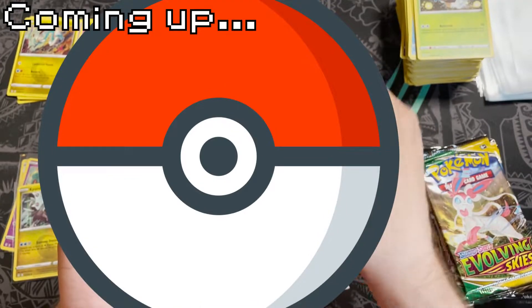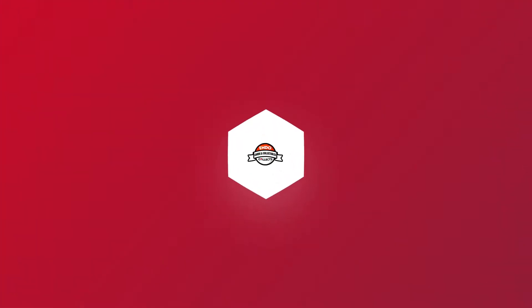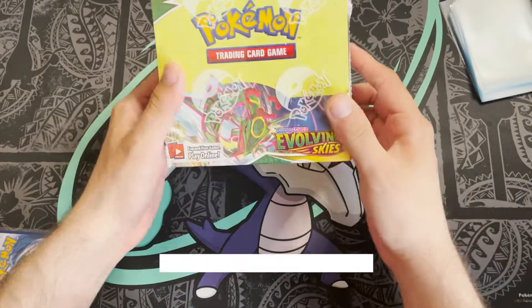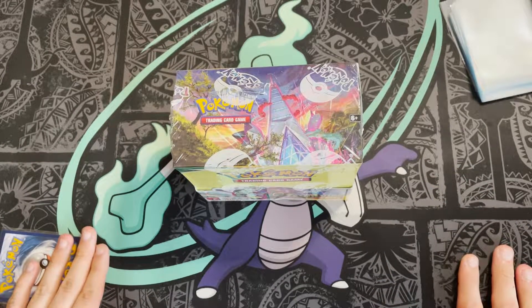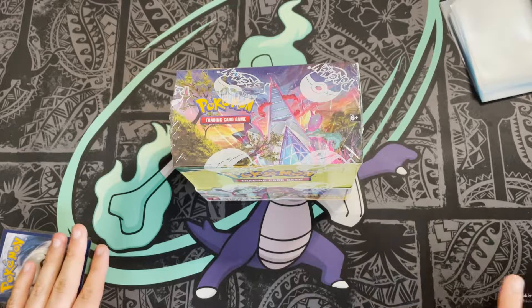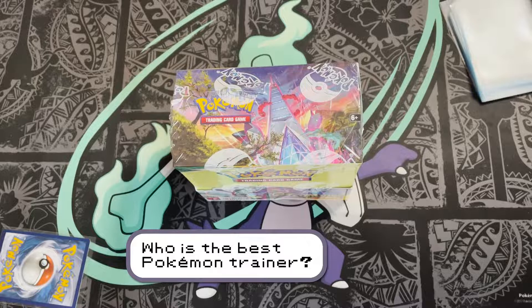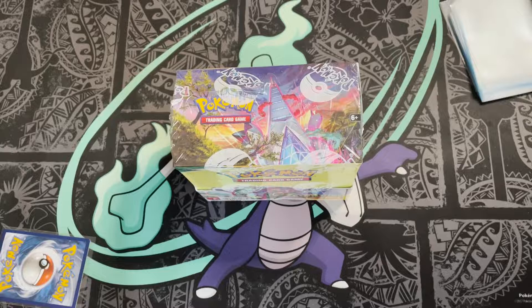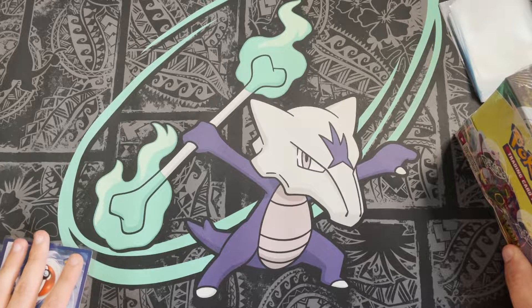Hello there! What's up ladies and gentlemen, boys and girls — today's video is a very exciting one. We're going to be opening the Evolving Skies booster box. First thing you might notice — I have a new playmat. I got rid of the Marnie one I had. Kind of everyone has it and I'm not the hugest fan of Marnie. We have a Marowak playmat here, looking very cool.